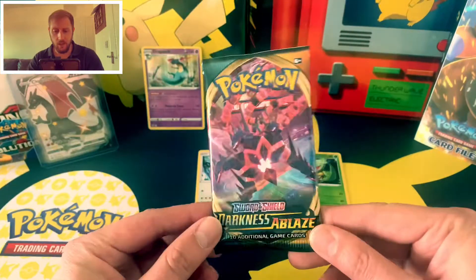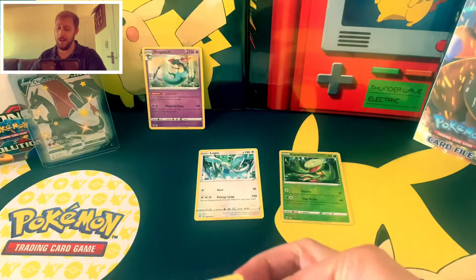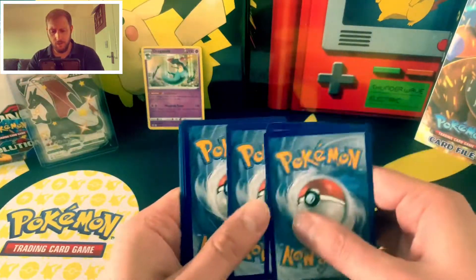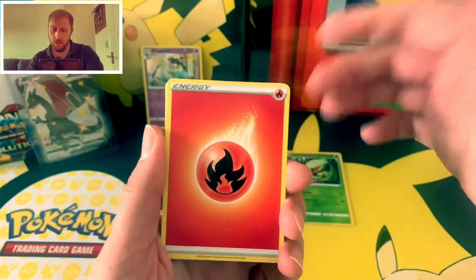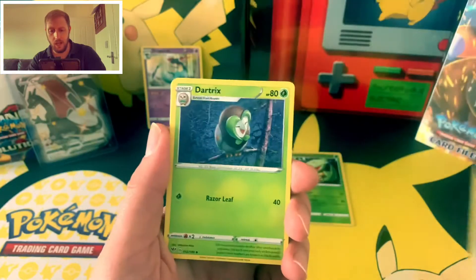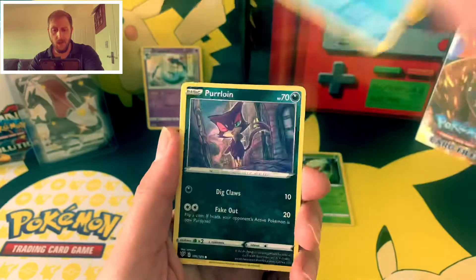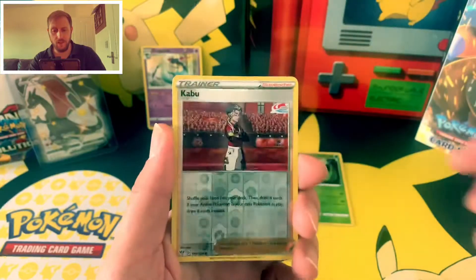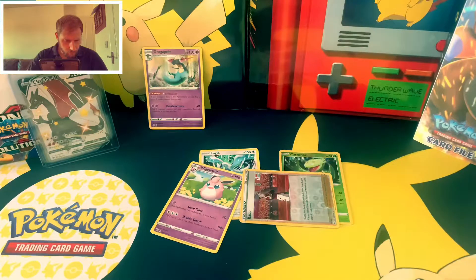Does that mean there's nothing in the second half of this double pack blister? There's only one way to find out. Four to the front — Fire Energy, is that a sign of things to come? Clang, Dartrix, Dedenne, a Golett, a Phoebe, a Purrloin, a Hippopotas, Sentret. Reverse is a Kabu and behind that is a Wigglytuff non-holo. Let's get to the main event!